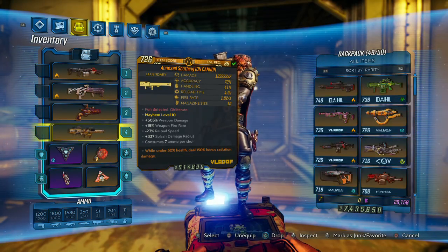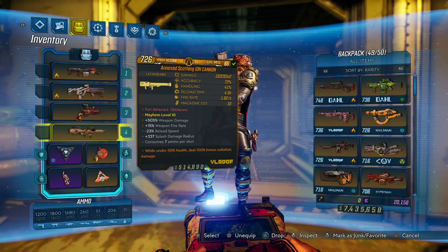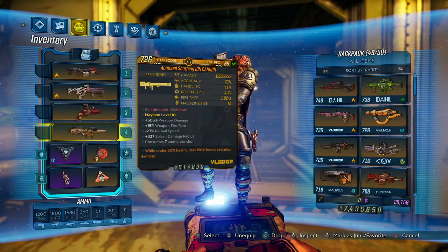DLC one is where you farm this - the Iridium Fabricator drops one of these every single time you kill him, so he's definitely the person you're gonna farm to try and get one of these. Good anointments: 200 splash, 390, you-rad - those are the main ones you're looking for.